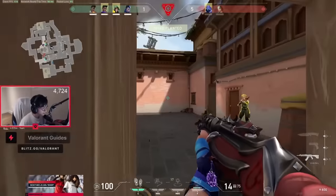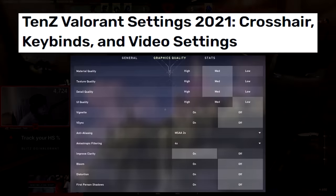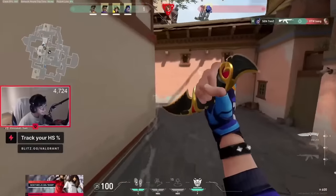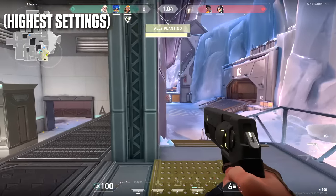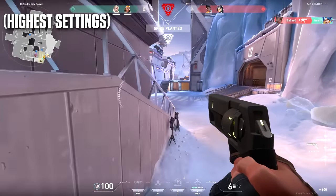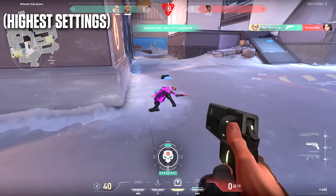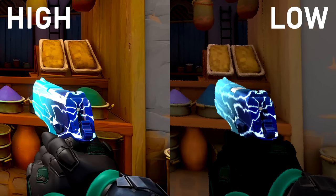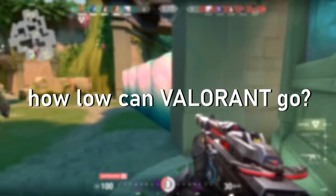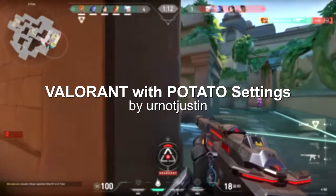What graphic settings do you play on? Depending on who you are, if you're a pro, the quality of your game is probably not so important because you want to maximize the amount of frames you're getting, since you're trying to win games and tournaments. At that high of a level, having the most HD game really is not so important. And if you're a casual player, you're probably playing with a mix of the best FPS settings and best graphical settings - a balance that's comfortable and enjoyable. This also comes down to preference and what your machine is like. But how low can the settings on a game like Valorant actually go? I'm You're Not Justin, and this is Valorant with Potato Settings.